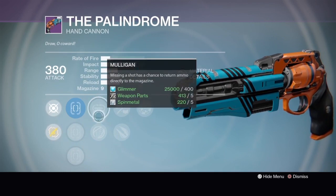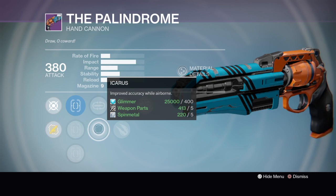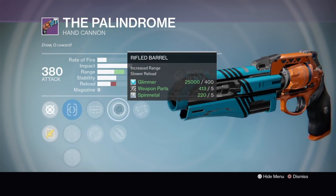It's got Mulligan — okay, that's similar. And then it's got Icarus. Icarus is insanely good because it helps you with your accuracy in midair, and hand cannons don't really have that much accuracy in midair, so this helps get your shots on point.